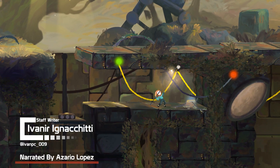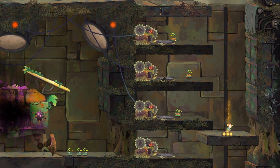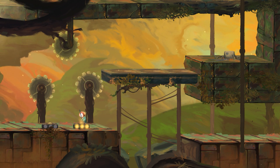Out of Line is an adventure game about a small robot named Sun. His goal is to leave the clutches of the factory that he's trapped in, which requires him to solve various puzzles. There's no dialogue, but this adventure artistically tells its narrative through atmosphere and visuals alone.